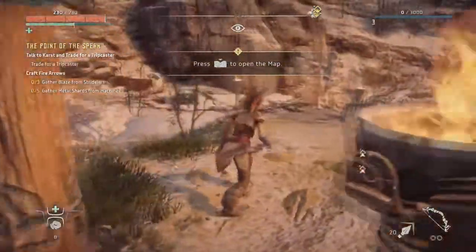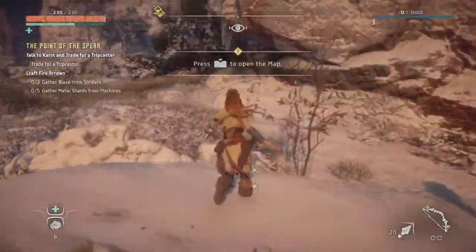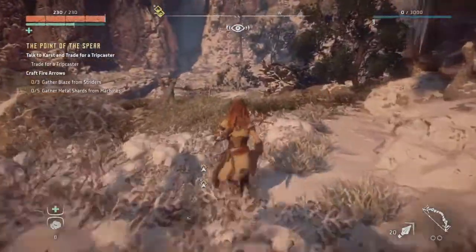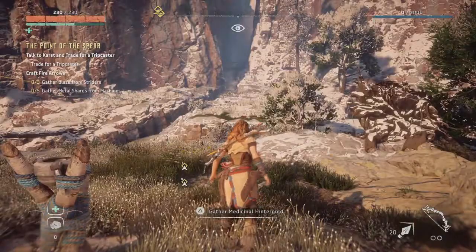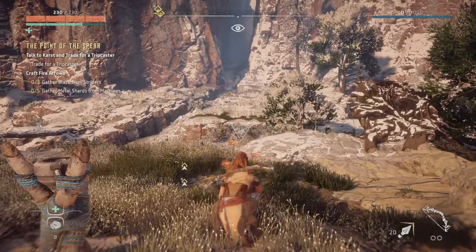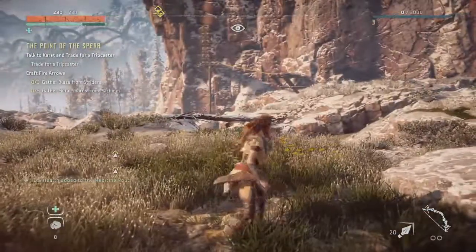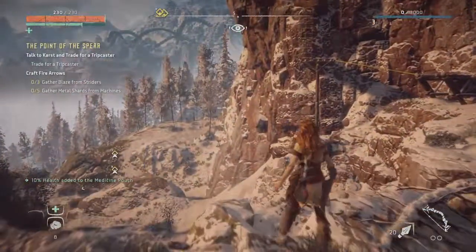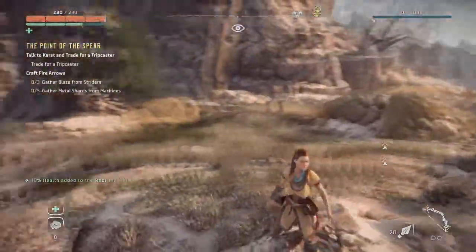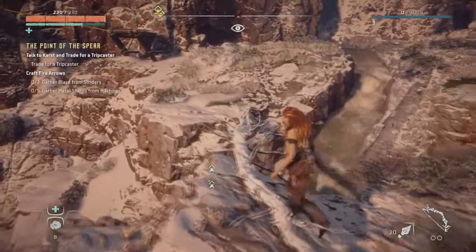In focus mode, you can pinpoint enemy weaknesses and find clues — basically things you couldn't normally see. It's similar to detective mode in the Arkham Asylum games. The touch pad lets you open the main menu, and you can bypass a lot of buttons by going to the main menu. You can access your inventory, your objectives, and the map. I did still have to use the remappable control options built into the PlayStation 4.